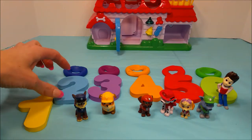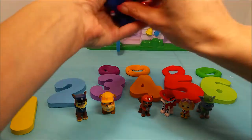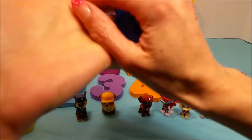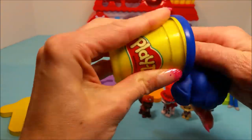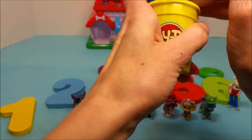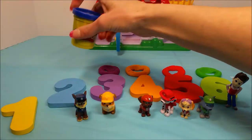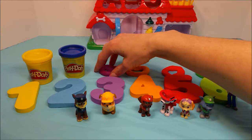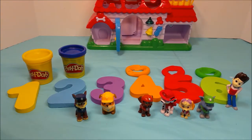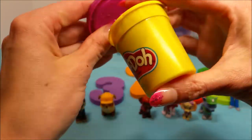Next, we have the blue number two to put away — the blue Play-Doh. Let's find the Play-Doh with the blue lid. Okay, let's get it put away. Perfect. Next up, number three, the purple Play-Doh. The purple goes in the purple lid. There we go.